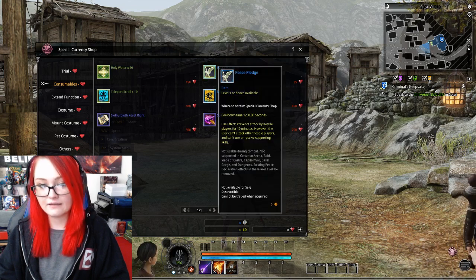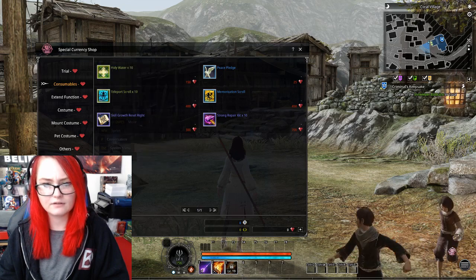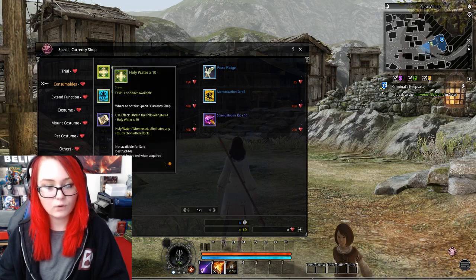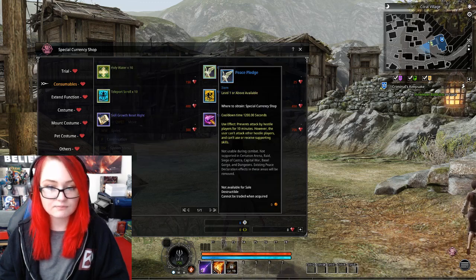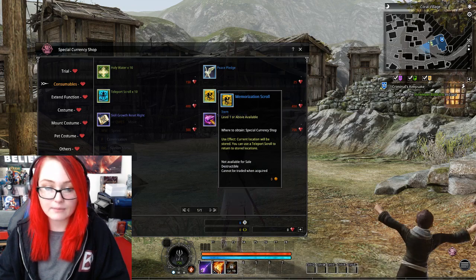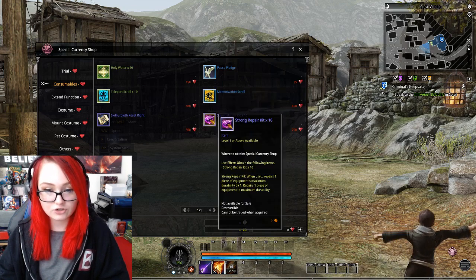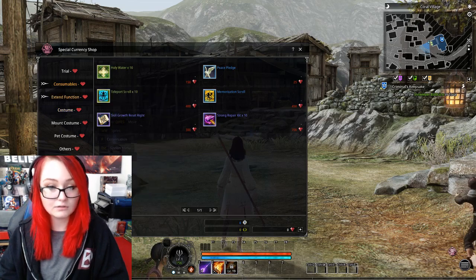Oh, they're 25 lumina each — I thought there was a bundle. There's holy water, which eliminates any resurrection after-effects when used. Peace pledge prevents attacks by hostile players for 10 minutes. Then there's the memorization scroll, the strong repair kit, the skill growth kit, and the teleport scroll.